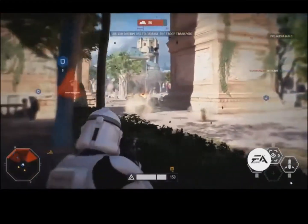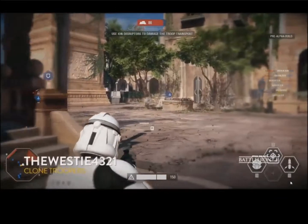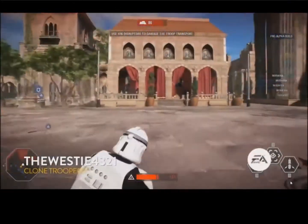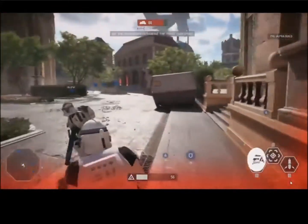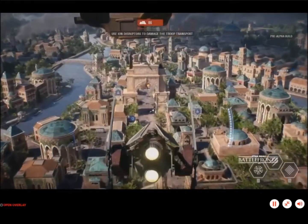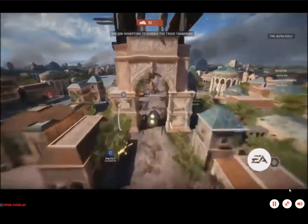We have air support and ground support as well. Those air vehicles are great at taking out ground vehicles. The droid army has the AAT tank, which is really great at troop suppression. Here we see a V-Wing just mowing some droids down.